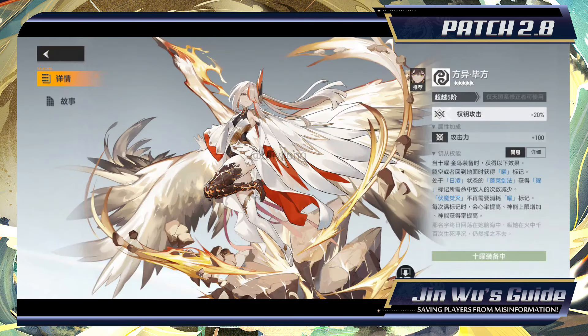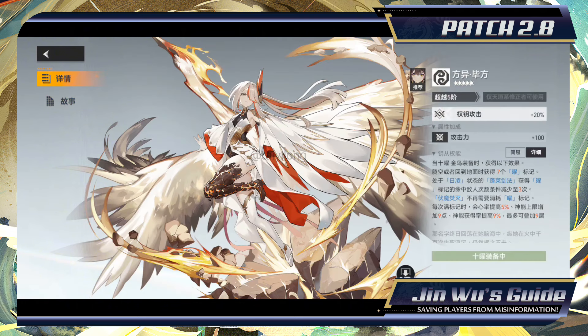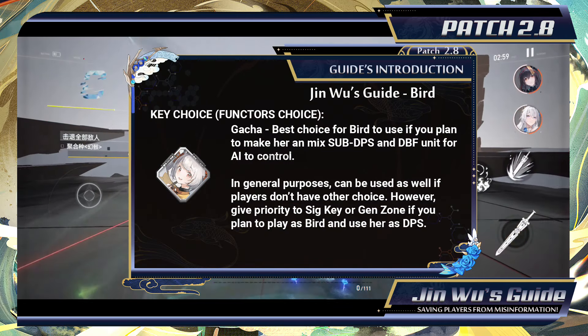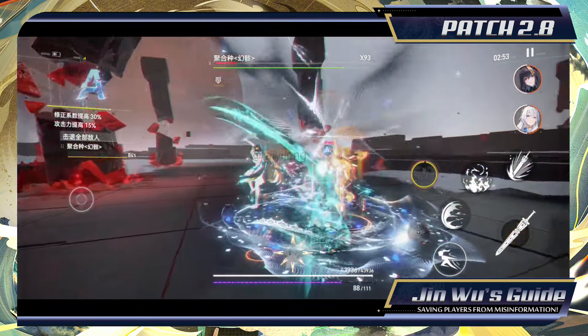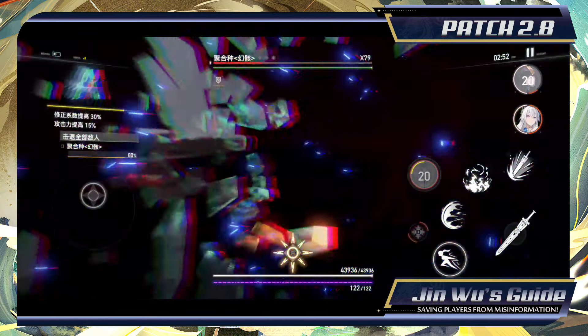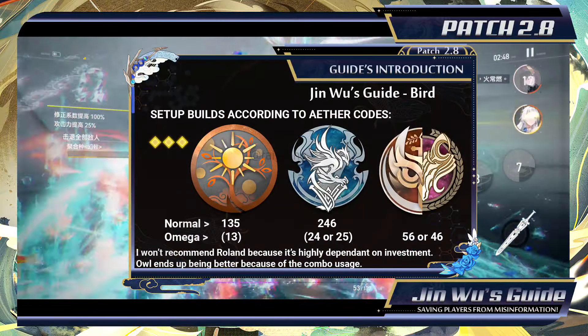As I've informed before, Sig Key is mainly recommended for yellow, while Genzone is recommended for red Ether Code, allowing you to pick Sig Key for another character who really needs it, like Geng, Ling, or Lu Liang. The 4-star Sig Key, Shui Hu, is only recommended as an extreme filler situation, or if you plan to use Jin Wu as the third member of the team. Of course, the best options are the two previous ones, and the following builds of Sigils are picked to fit both. The first recommendation setup is for yellow.